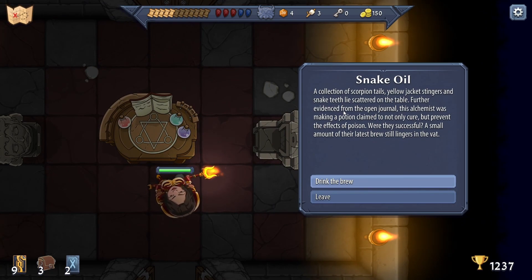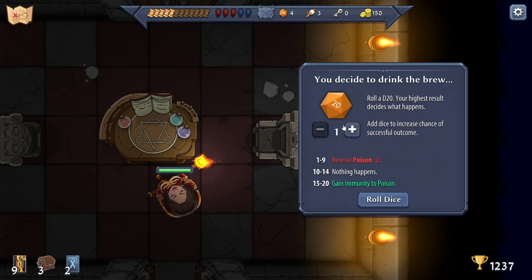Snake oil! 'A collection of scorpion tails, yellow jacket stingers, and snake teeth lie scattered on the table - further evidence from the open journal that this alchemist was making a potion claimed not only to cure but to prevent the effects of poison. A small amount of the latest brew still stirs in the vat.' We'll drink it!